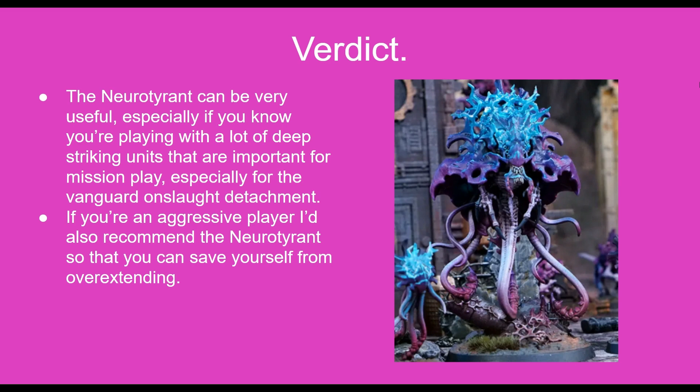So my verdict for the Neuro Tyrant is that even though the profile is very middling, for its own abilities and the bodyguard units that can attach to it, I see it as a very useful unit. Especially if you know you're playing with a lot of deep striking units that are really important for mission play and scoring those secondary points. Especially if you're playing a Vanguard Onslaught detachment, being able to pick units up from the table, put them into strategic reserves, and then put them back onto the field — it's very important that you can keep them within synapse, and with the Neuro Tyrant you should be able to do that continuously. Also if you're an aggressive player, I'd recommend the Neuro Tyrant so you don't have to worry about Battleshock and can push those units forward that need to extend further than the normal six inches and find themselves out of synapse range.